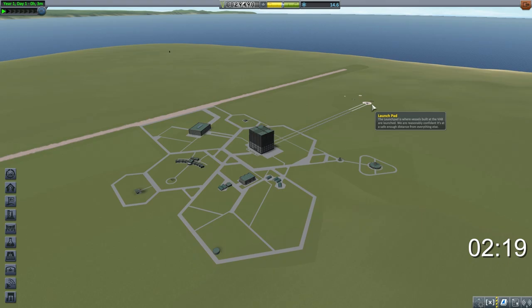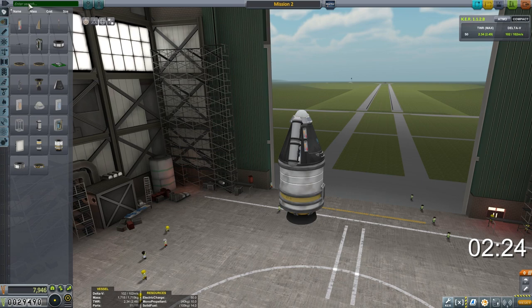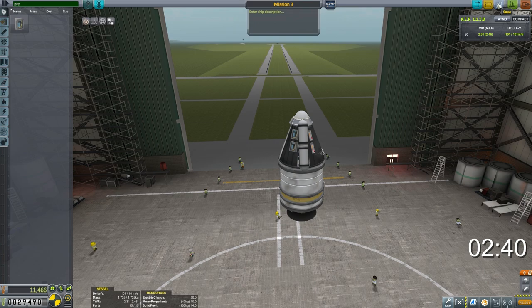Before we can get to the moon, we need to upgrade our launch pad once. We don't have enough money for that at the moment, so we've got to work on that problem, as well as grabbing more science to unlock a few more parts. Getting close to the three-minute mark, we're going to save this vehicle in the Vehicle Assembly Building, but we're actually not going to launch it from here — we're going to launch it this time on the runway, so we'll go into the Space Plane Hangar.